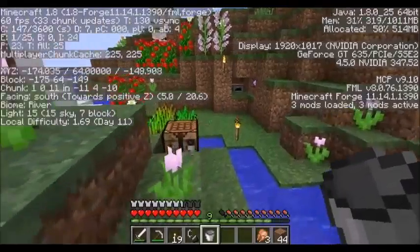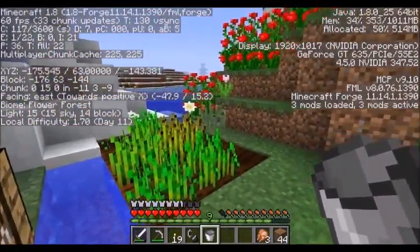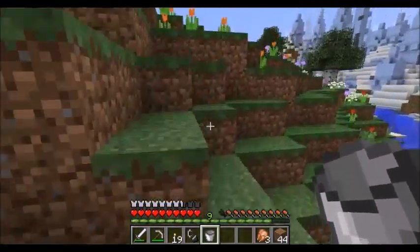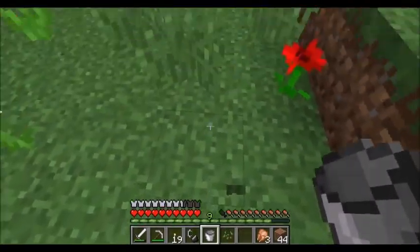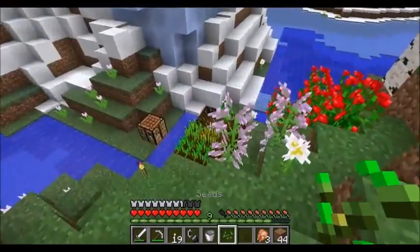This ice biome has a bunch of neat surface features — it has ice as well as snow. We've also got our farm here. Let me turn off the coordinates so I can show you more of the surface. Let's go do some farming.